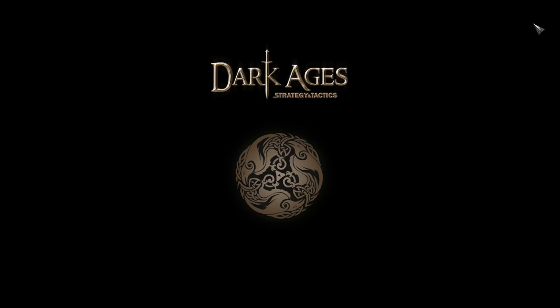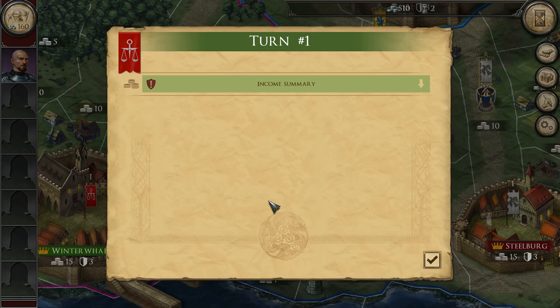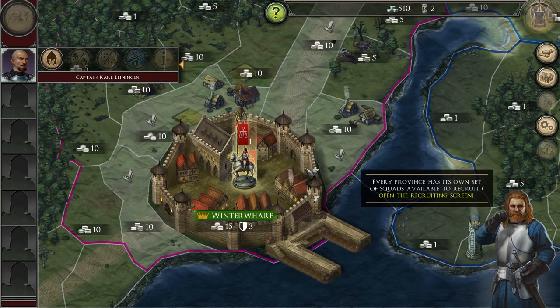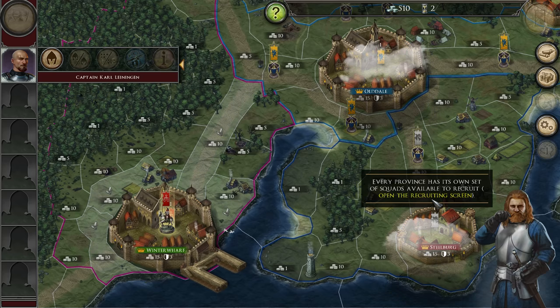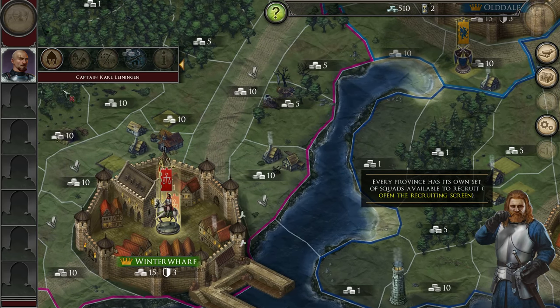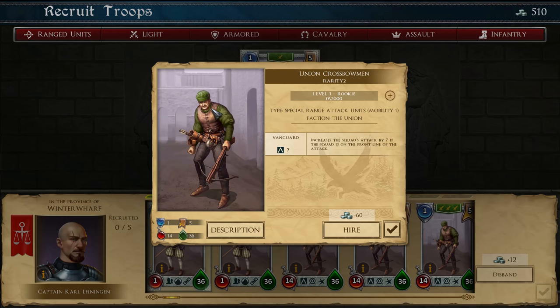Let's click the end turn button. Oh, why didn't I see what was going on? Income summary — I'll get more into that later. We can recruit squads. Recruitment screen — okay, so it's made on the general menu, not on the town menu. Cards — and this is Union Crossbowmen.